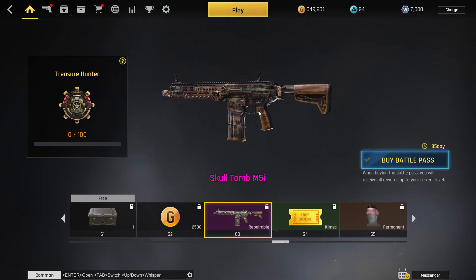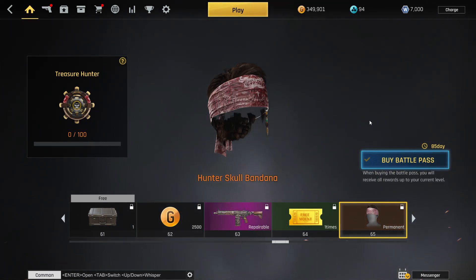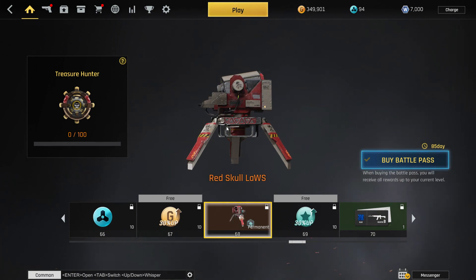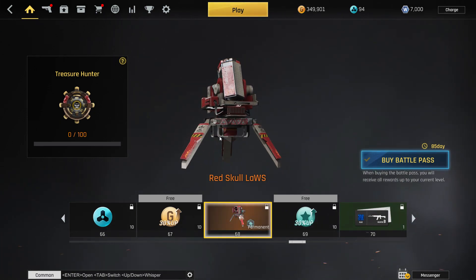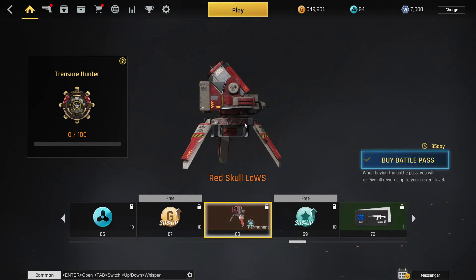Next is the Skull Tomb M5I — pretty cool, though I think the other two M5I skins are a little better. Then the skull bandana, which is just for humans — doesn't say male or female. And red skull laws, everybody's favorite support streak — I'm going to be rocking this 24/7.